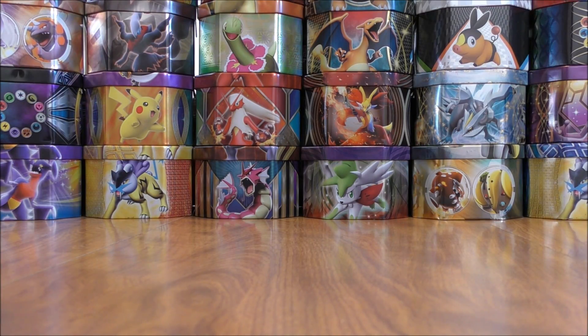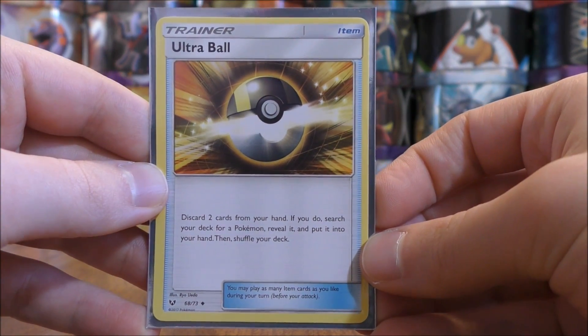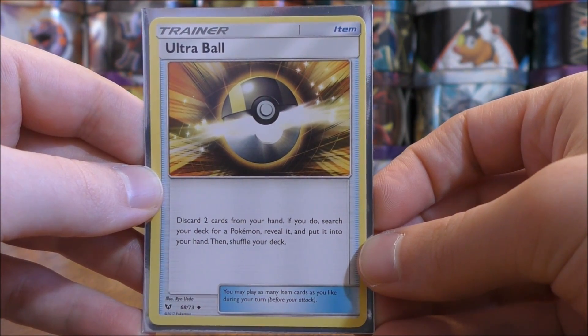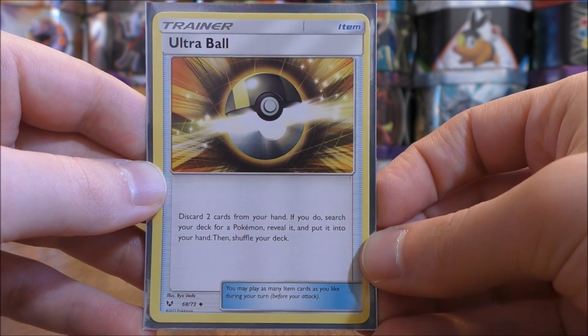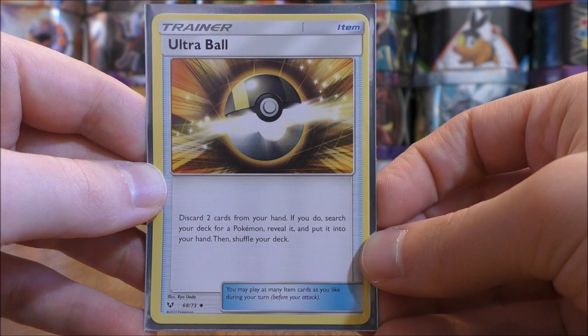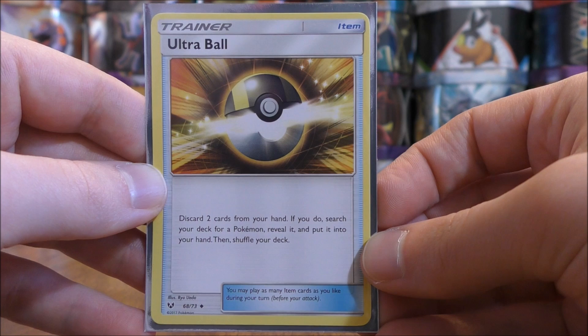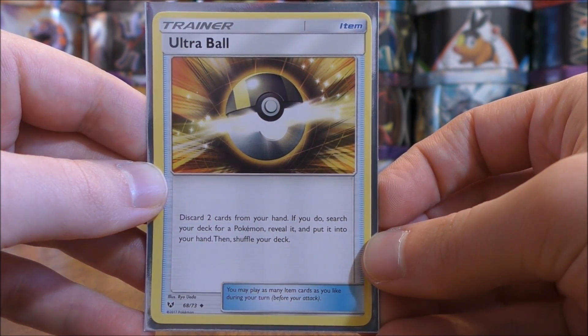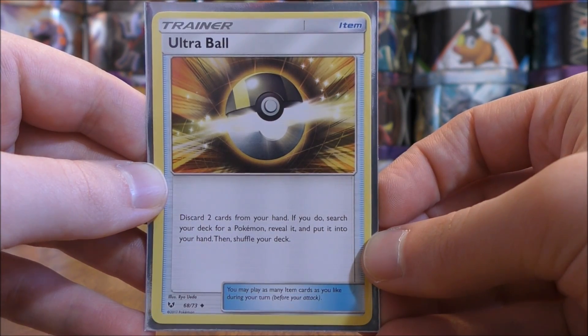I use 19 item, tool, and stadium cards in this deck. Starting with Ultra Ball — I use four copies from the Shining Legends set. Discard two cards from your hand; if you do, search your deck for a Pokemon, reveal it, and put it into your hand. If I don't have Brooklet Hill out, I can use this to get Volcanion EX, Starmie after evolving from Staryu, or Tapu Lele GX to use its ability.